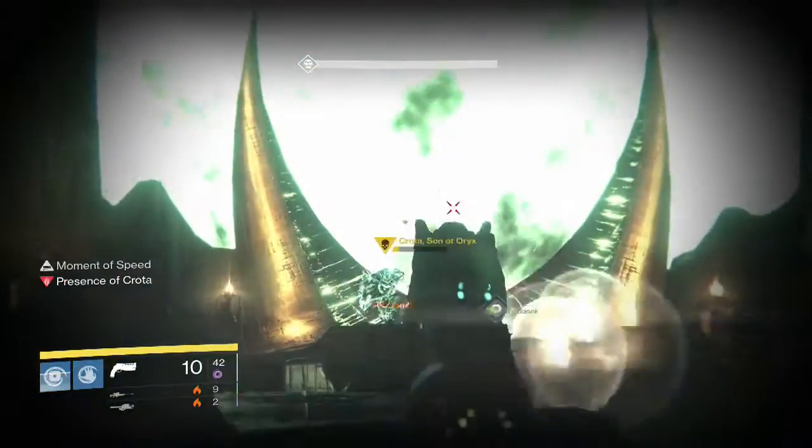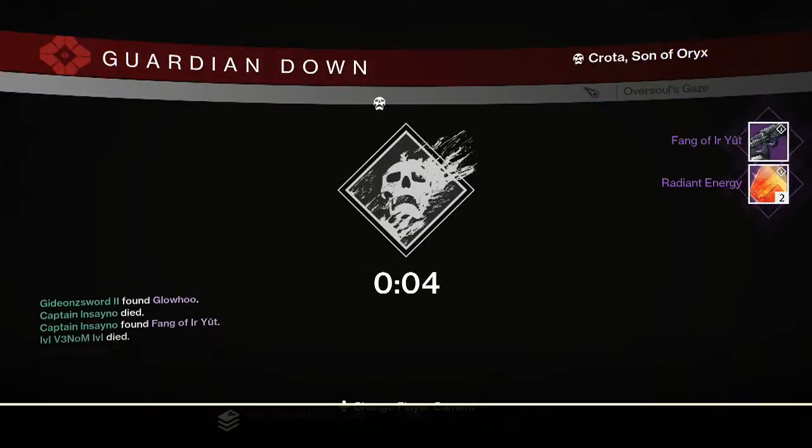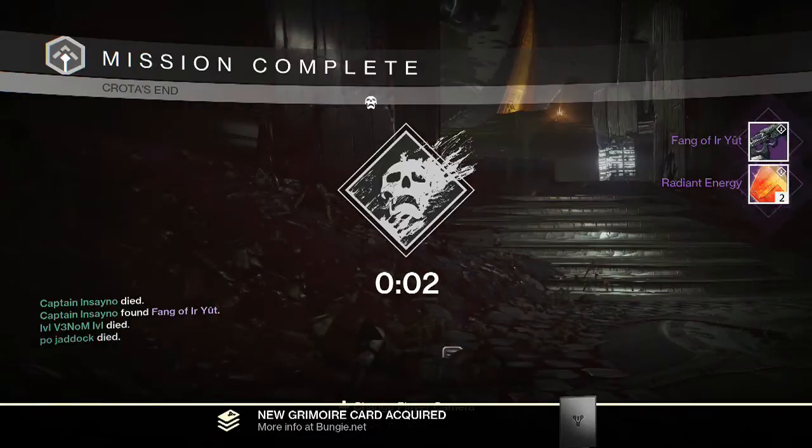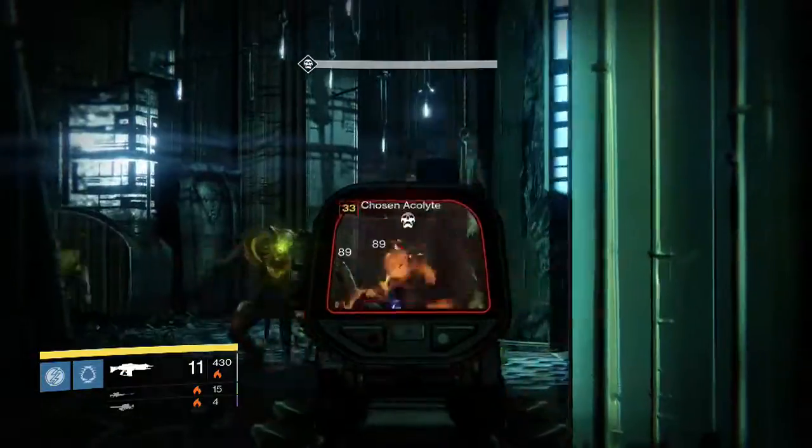And then headed into Crota on Hard Mode on my Warlock. I was able to get myself a Fang of Ir-Yut and once again two Radiant Energy. So that was a pretty typical reward — haven't gotten anything special on my Warlock in a while.